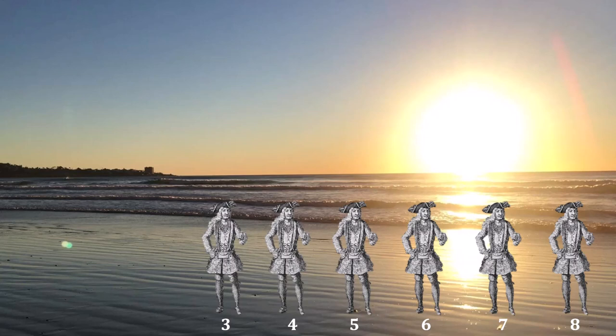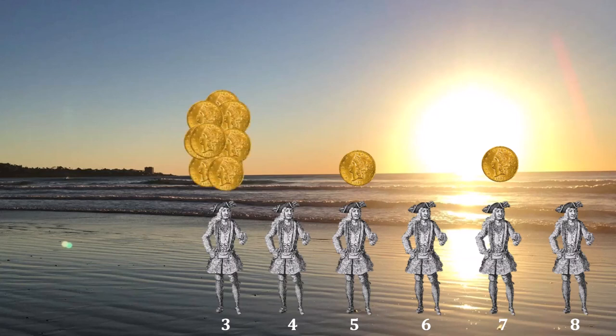What happens when Pirate 3 is the proposer? As we just saw, if this proposal fails, Pirates 5 and 7 receive no gold coins. Pirate 3 needs three votes in total to survive — he has his own, and he can buy off 5 and 7 for one gold coin apiece. That allows him to keep the remaining gold pieces for himself and still manage to survive this vote.